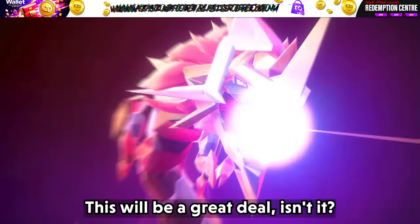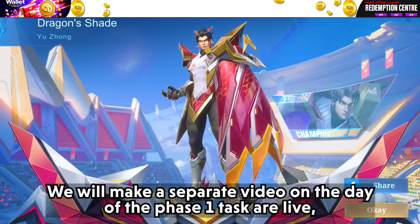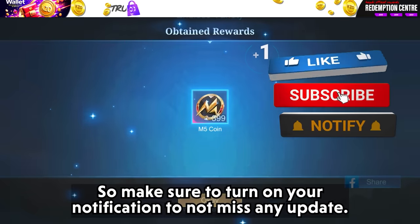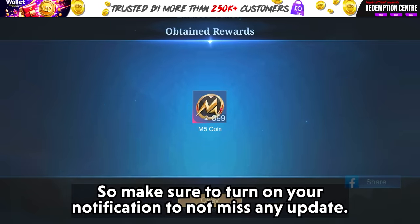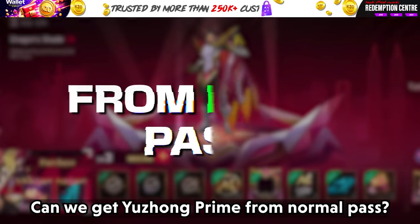This will be a great deal, isn't it? We will make a separate video on the day of the Phase 1 task card going live, suggesting how to claim the maximum benefits — so make sure to turn on your notifications to not miss any update. Now let's move on: can we get Yuzhong Prime skin from the normal pass?